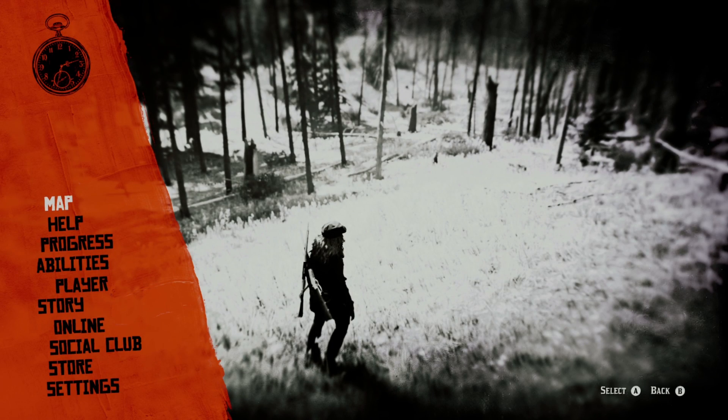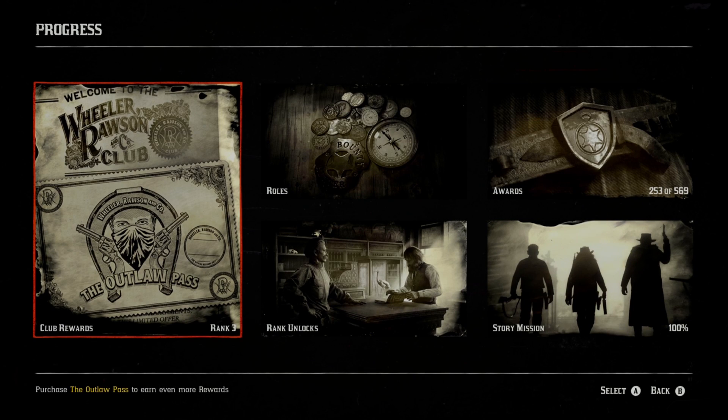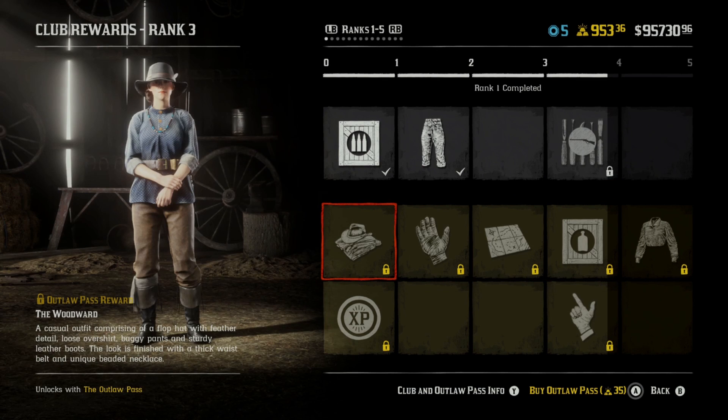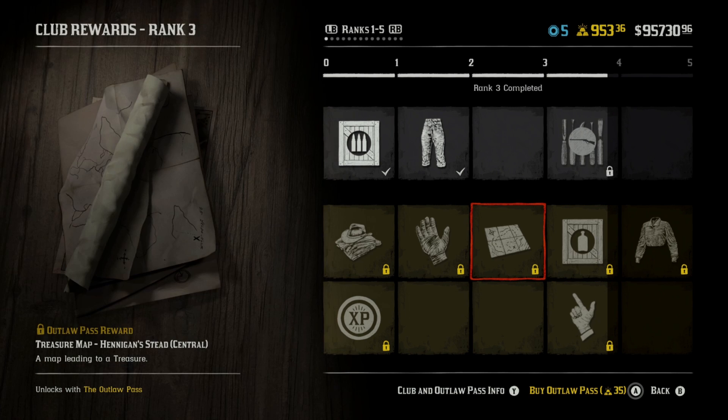I'm completely losing my mind here of what I'm actually trying to do. I'm trying to go into progress here. I'm going to go to the club rewards, and I'm going to go ahead and purchase this right here. So before we actually purchase it, I'm going to go through everything that we actually get. So we actually get an outlaw pass reward, and I'm almost at rank four right here.